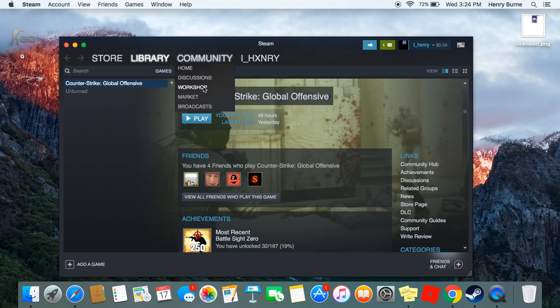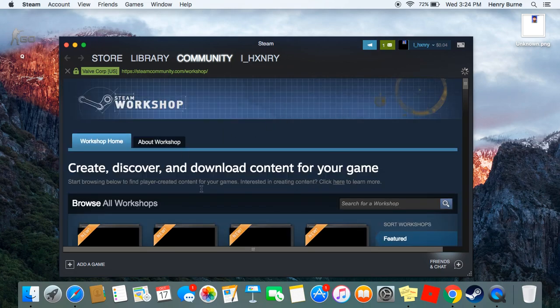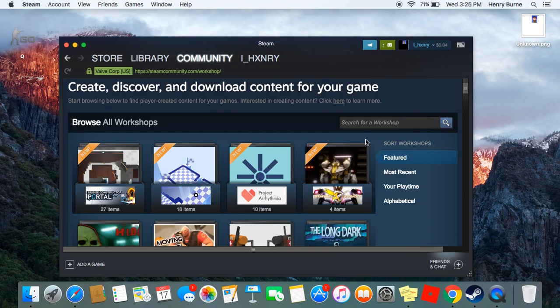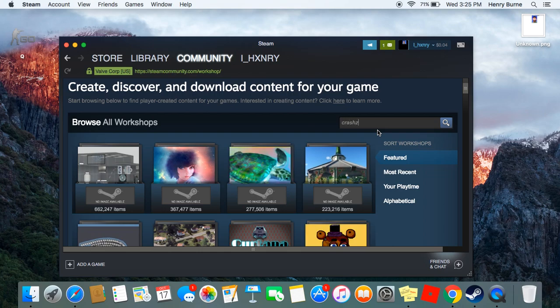Go down to where it says Workshop, tap on it. Wait for it to load. You see all these games, right? There's a lot of games. But here you want to look up Crosshair Generator V3.